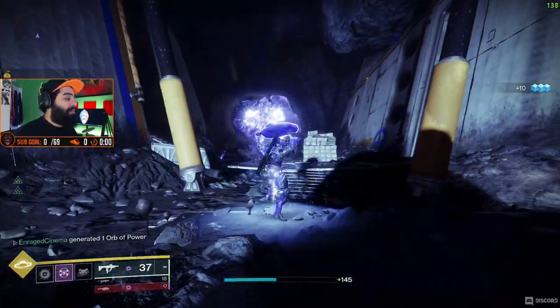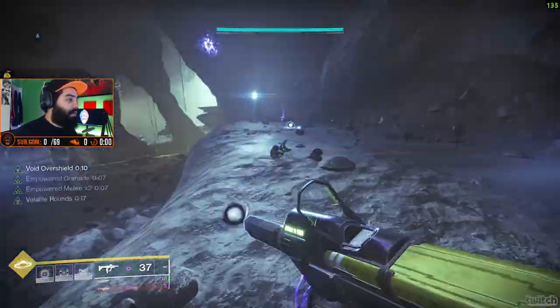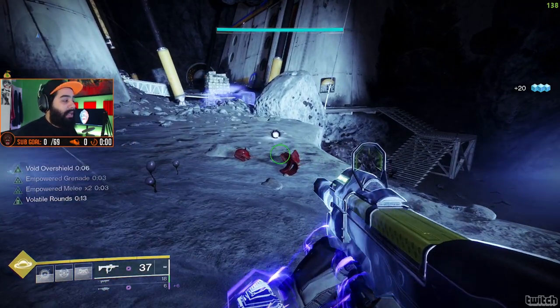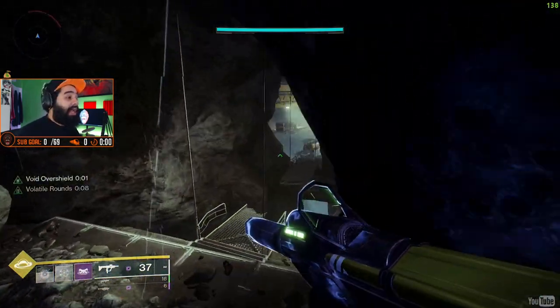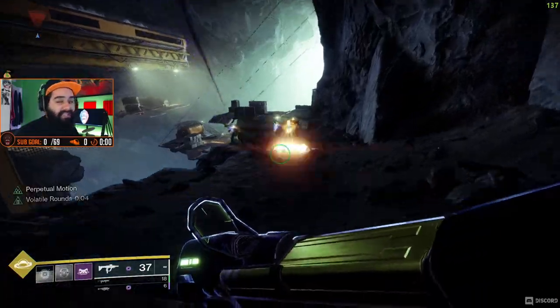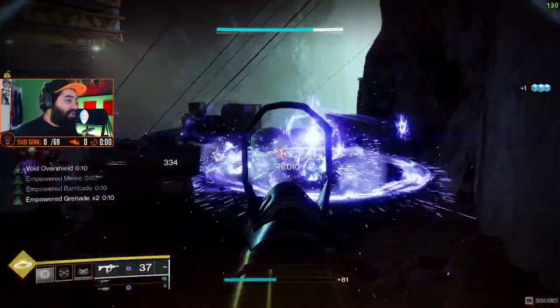I can use my abilities right now and dump them out. Look what happens when I pick up these orbs and wells — my abilities are just being boosted on top of the fact that I'm being empowered. So I'm doing nothing right now for a few seconds and I'm getting all my abilities back. But if I'm focusing on getting kills and making wells, it's going to be a lot faster. I'm not even using my super. It's a really, really good build, as long as you're getting kills.